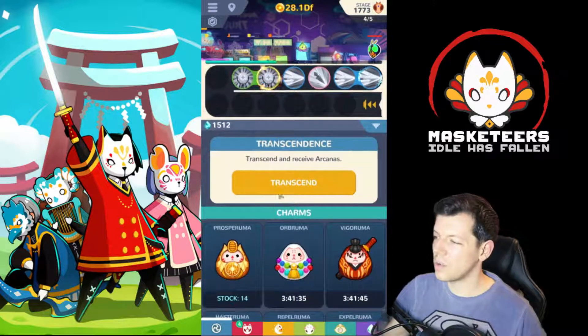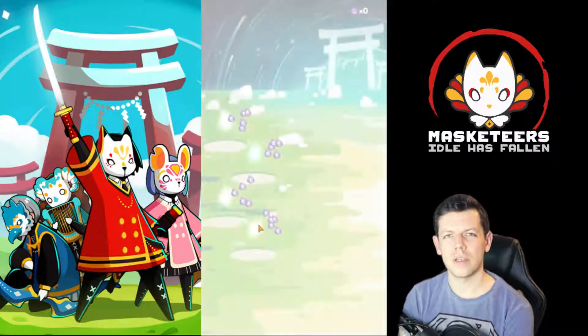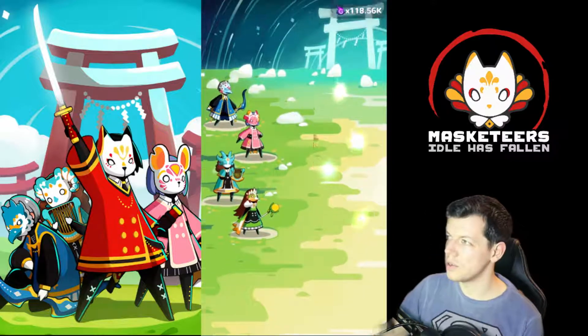Our Musketeers are getting down quite a lot, so I think I'm going to transcend now and see if I do another push. But we'll see what goodies we get from this transcend first. I'm picking the same guys - my go-to team.